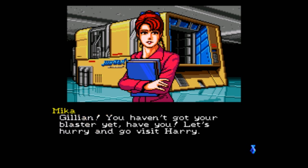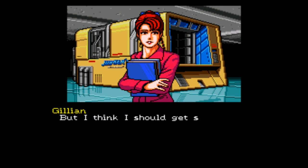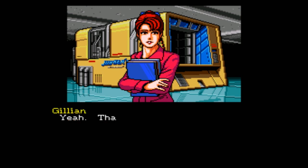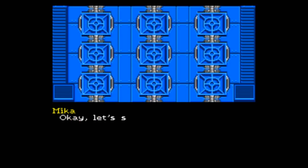Gillian, you haven't got your blaster yet, have you? Let's go hurry and visit Harry. But I think I should get some practice in first. Come on, let me take a crack at it. Alright, if you must practice, I'll let you use my ray gun. It doesn't have the power of a blaster, is that okay? Did he know she had a gun? No wonder what he was going to practice with — his fist? Yeah, thanks Mika. Okay, let's start shooting practice.